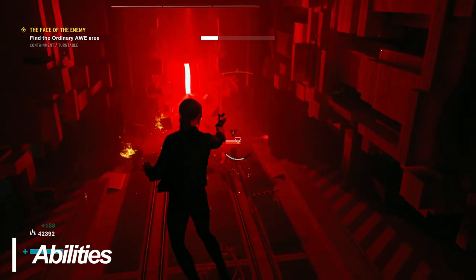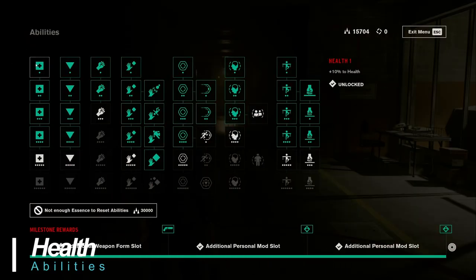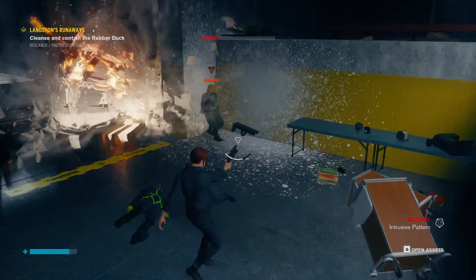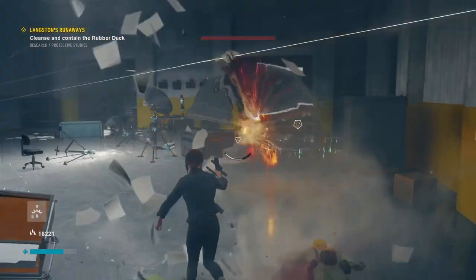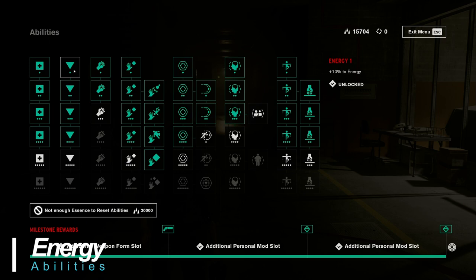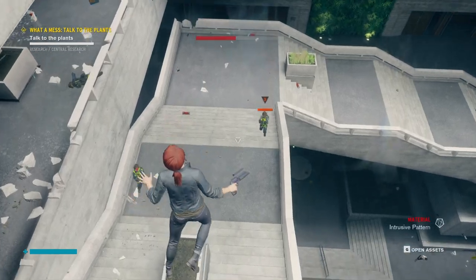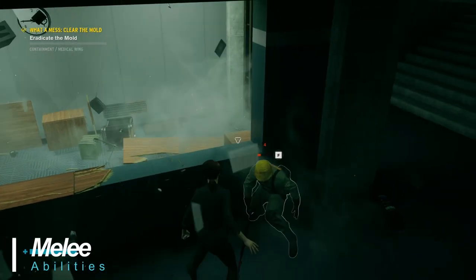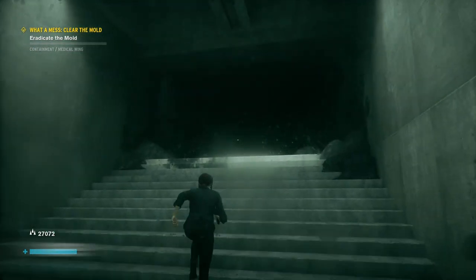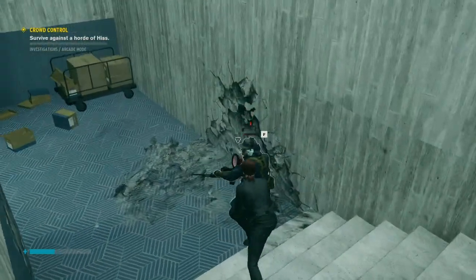Abilities are Jesse's paranormal bread and butter and can be accessed from the menu at control points. Health is the first upgradable ability and should be a point of focus at the start of the game, as health doesn't recharge on its own, so that extra buffer during combat is always welcome. Energy is consumed every time you use your powers — some extra energy is helpful in letting you use your abilities for longer before having to recharge. Melee is a short-range attack and is handy for dispensing enemies in close.